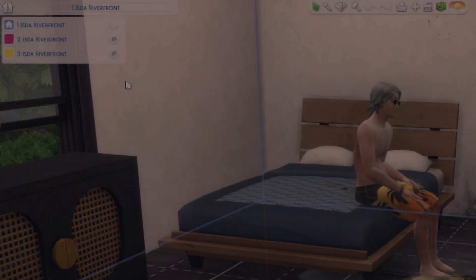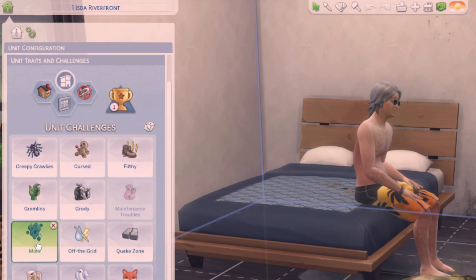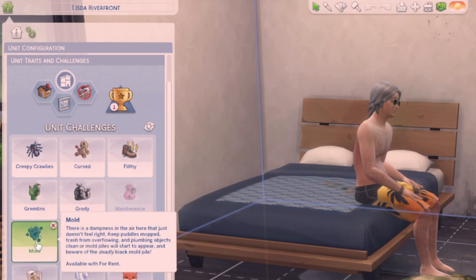Mold is a lot challenge and can be added to every lot in the Sims through the build and buy mode. You just need to select the house icon and from there you will see the unit traits and challenges section. Select the trophy icon and you will see the lot challenges. There you will be able to find the mold challenge. Without this, mold will not grow on your lots or units.